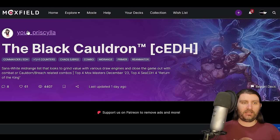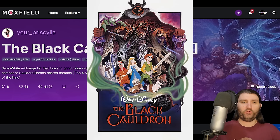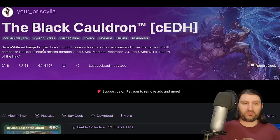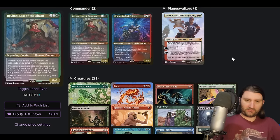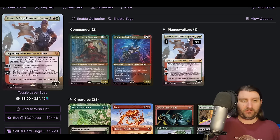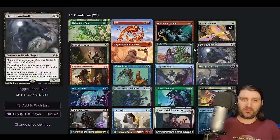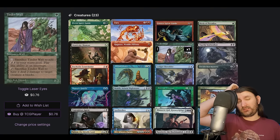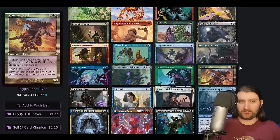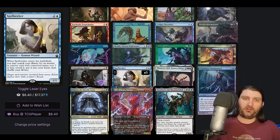And last up, we are looking at Priscilla's The Black Cauldron — not the Disney movie, the deck. It's a sans-white midrange list that looks to grind value with very strong engines, close the game out with combat or a Cauldron/Breach-related combo. This is a deck that Scylla has been on for a while. It's not trying to be the fastest deck at the table — it's really trying to set up a spot where it can win very safely or just grind advantage and beat people up. It puts a lot of pressure on life totals. Cards like Minsc and Boo do both of those things well — lets you utilize +1/+1 counters, draw lots of cards, pressure life totals. Creatures: we got Ydris, Fury, Birds of Paradise, death's shadow. Shaman is the only traditional dork, so maybe trying to speed it up a little bit. Ragavan, great card. Dauthi Voidwalker, powerful midrange option, Ledger Shredder, Gilded Drake, lots of mid-range-y cards — Mayhem Devil, Bowmasters, Metamorphosis, Spellseeker.